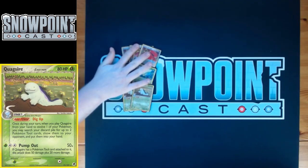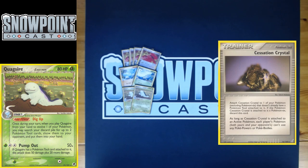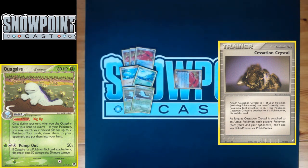The reason you play the Wooper line is for Quagsire delta Species. It has 80 HP, single retreat, and weakness to Grass. Its Poké Power is called Dig Up: once during your turn, when you play Quagsire from your hand to evolve one of your Pokémon, you may search your discard pile for up to two Pokémon Tool cards, show them to your opponent, and put them into your hand. It seems counterintuitive since you play four Cessation Crystal, but it makes a lot of sense.